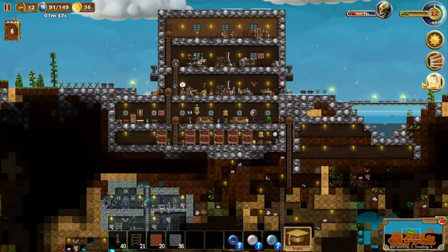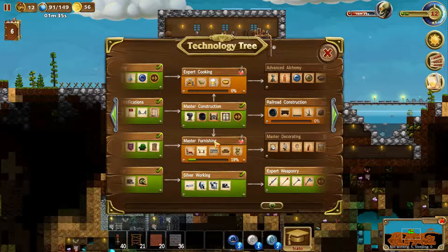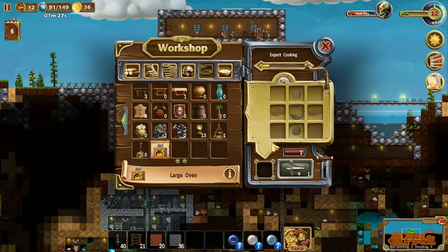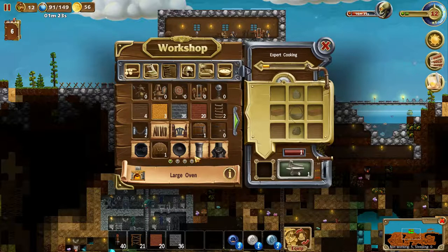Let's take a look at the tech tree and see what else we can do. We can make the totems now — nice! Expert cooking — let's take a look at that. Speaking of food, nice! Finally something to use our brick walls for.